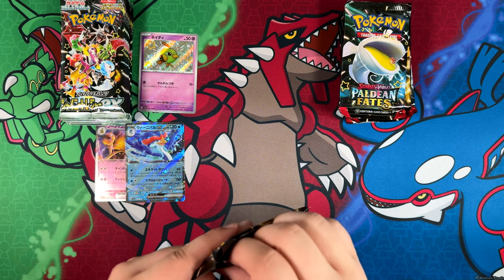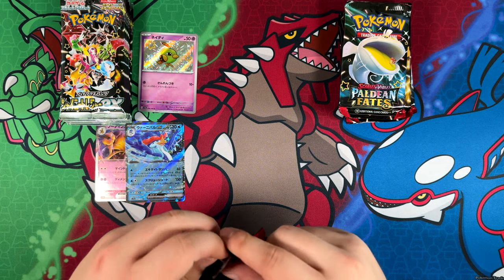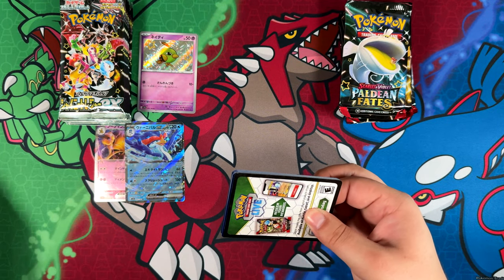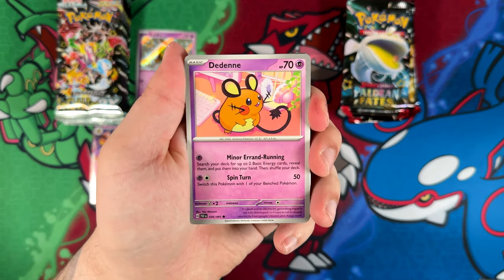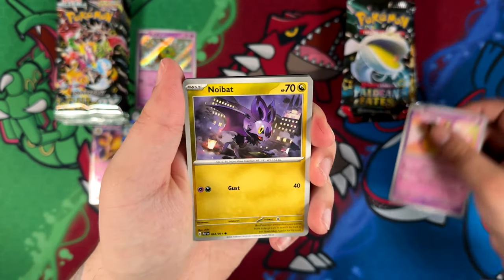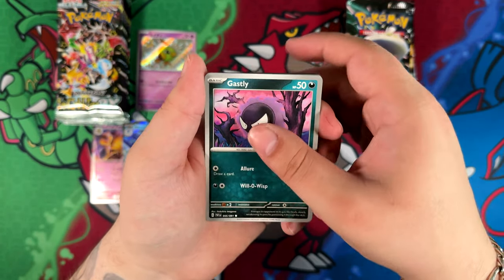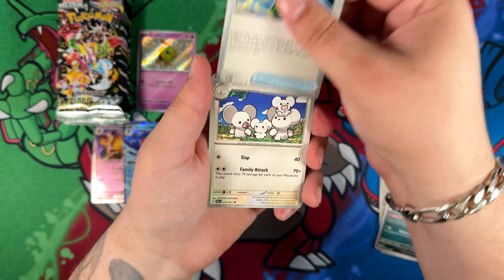As I was saying, mostly these Shiny Rares, and Shiny Ultra Rares — or Shiny Super Rares, I think they're actually called — are very, very cheap. I think there are only a few outliers with the Charizard in Japanese at like 6 euros, and then the Mew is probably like 5 euros. That's about it. Most of the Shiny Ultra Rares are gonna be very, very low value.